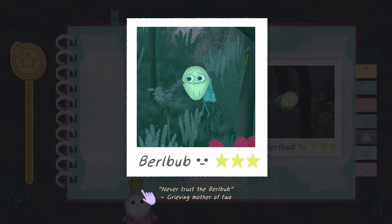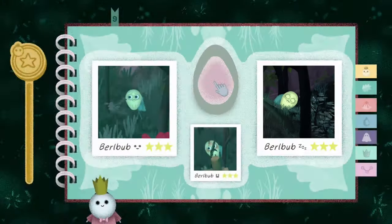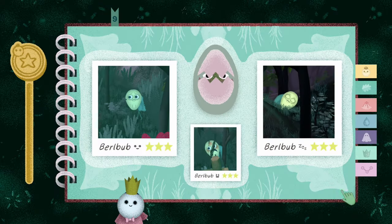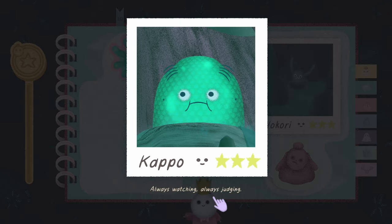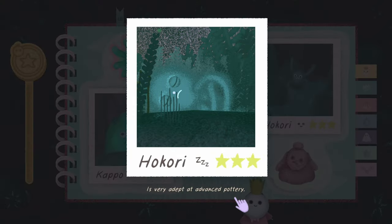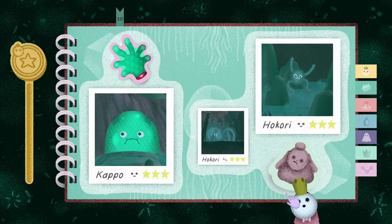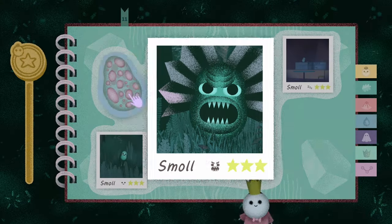'Yag: at night, unsuspecting visitors often mistake it for a beautiful woman.' 'Burblub: never trust the Burblub - grieving mother of two.' 'Angry old man Burblub.' 'The weirdest omelette I've ever eaten - Panko Park visitor.' 'Capo: its skin is wrinkled from its frequent bathing.' It's a severed hand. 'Always watching, always judging.' 'Okori is very adept at advanced pottery.' 'Okori seems to communicate to visitors through very small figurines.' I thought this was a mummified corpse when I first got it, but no - it's pottery.